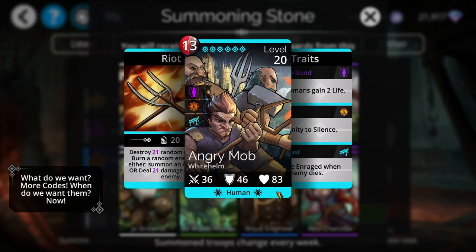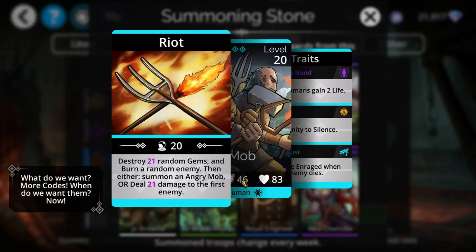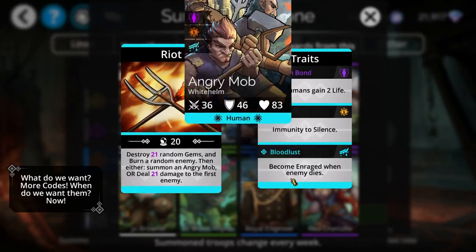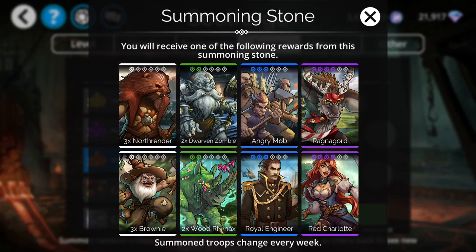The second troop I would highlight is Angry Mob. There are better mana generation troops, but this one has a summon as well — it will summon another version of itself or do damage. It does destroy quite a few gems, and it is a human, so if you have the legendary troop St. Astra you will be able to enchant this in an all-human team or with at least those two cards combined.